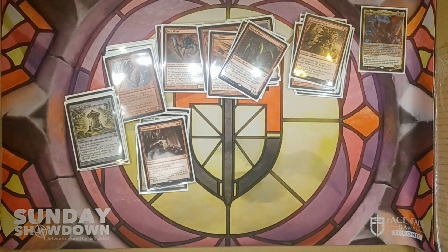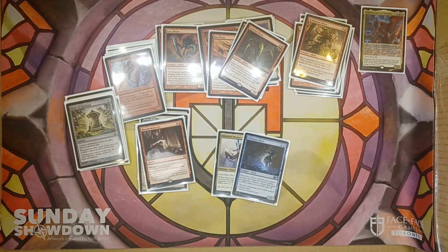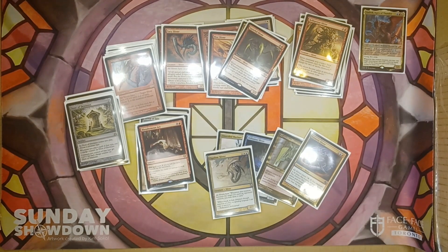We've got some protection for our Slivers as well. Unsettled Mariner gives them all Ward 1. Diffusion Sliver gives them all Ward 2. Crystalline Sliver gives them all Shroud. Frenetic Sliver means that if any of our Slivers would die, they instead have a 50/50 chance — we flip a coin and either blink it or lose the flip and it dies. Opaline Sliver says whenever a Sliver we control becomes the target of a spell an opponent controls, we may draw a card, which basically disincentivizes people from targeting our stuff.